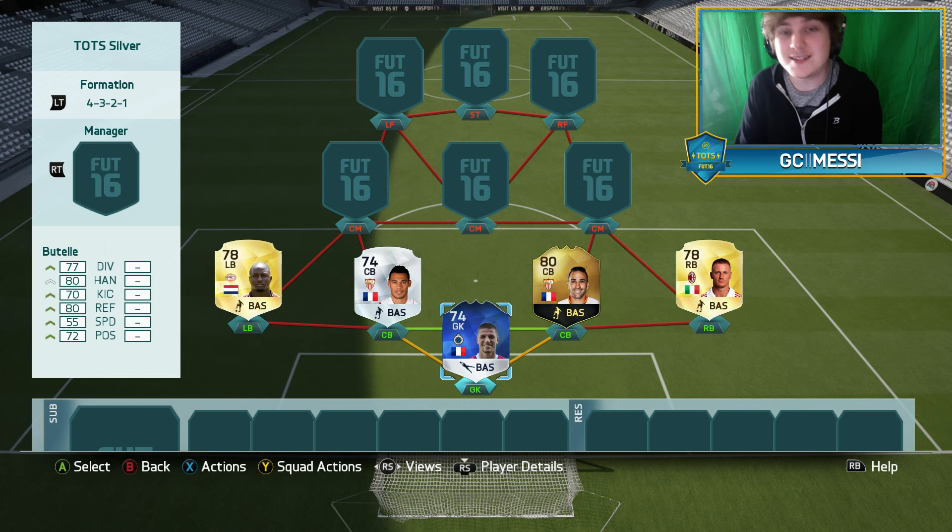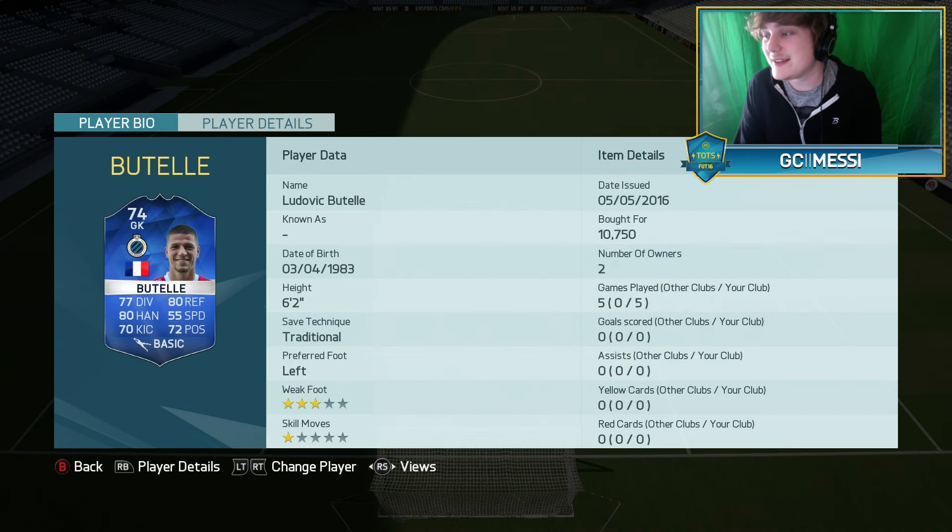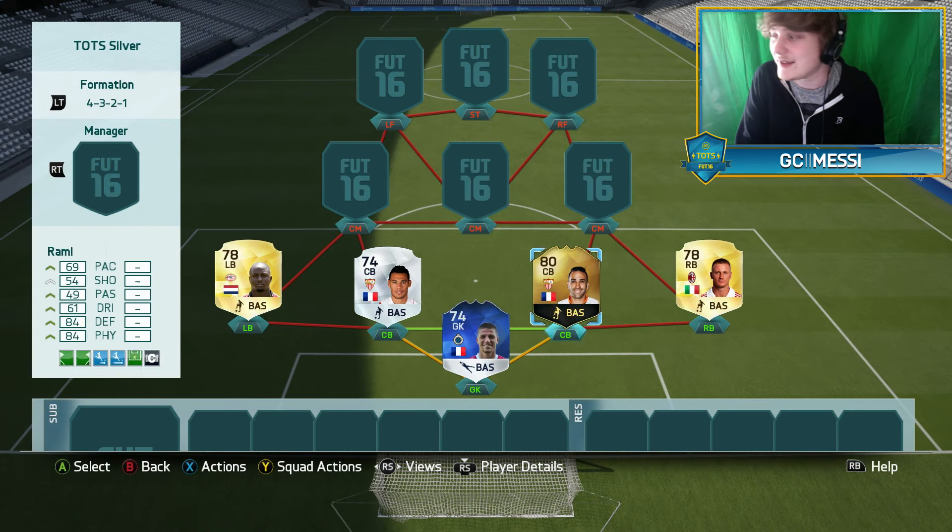The formation we're going with today is the 4-3-2-1. Starting with the goalkeeper: it's a Team of the Season card, Ludovic Battelle, who currently plays for Club Brugge in the Pro League. He's not fantastic for links unless you build around him, but he's 6'2" and a very good goalkeeper. He'll set you back just 10,750 coins — 10.5k start and 10.75k buy now — and could potentially drop if price ranges get adjusted.